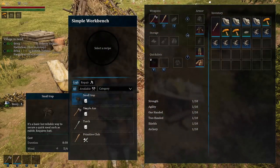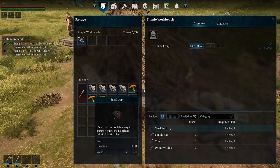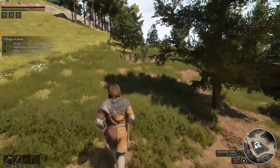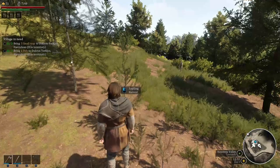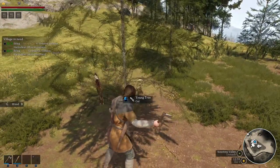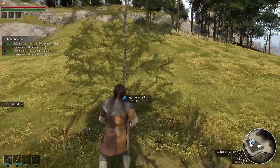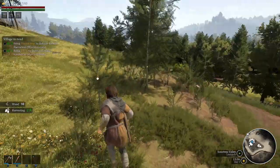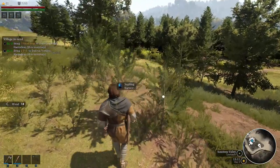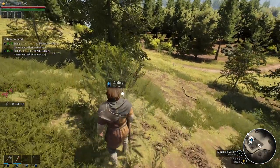So we're going to build three more traps and take them to the elder to get his trust. Three small traps — I can get him to do this. Need six wood for each — put all our wood in here. We want one, two, three — only three traps. Then we can get someone else to collect wood later. I feel like picking stuff off the ground should be F or E, and actually chopping should be the mouse button.